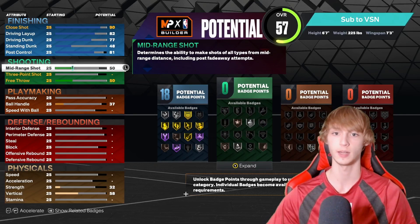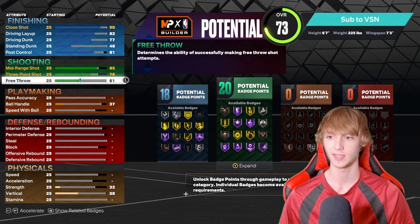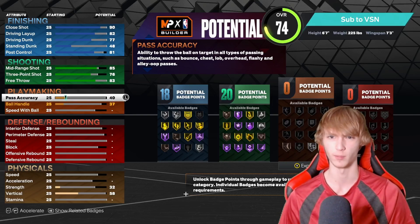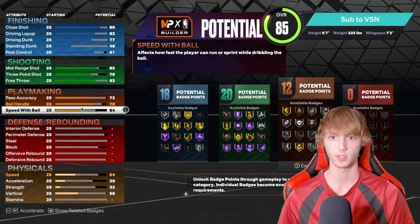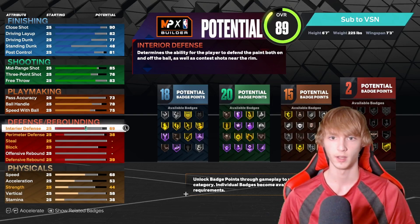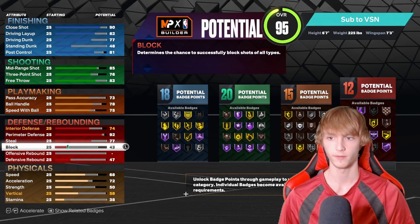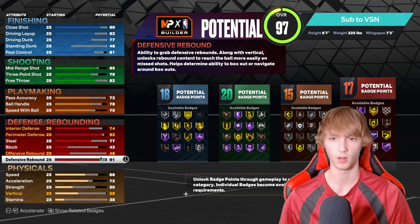Playmaking: 72 pass accuracy, 78 ball handle, 75 speed with the ball. Defense: 74 interior defense, 92 perimeter defense, 77 stealing, 43 blocks. Rebounding: offensive down to 35, defensive rebound to 71. Physical stats: 84 speed — that's really solid. 82 strength. Vertical at 72. Stamina has to be up to 89, but you can only max it out to 84.